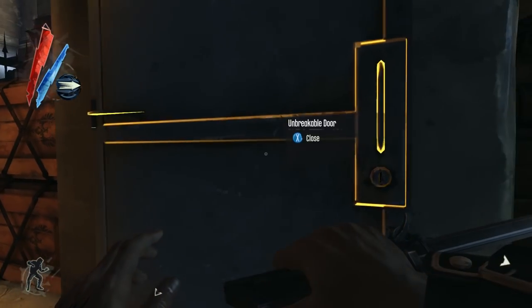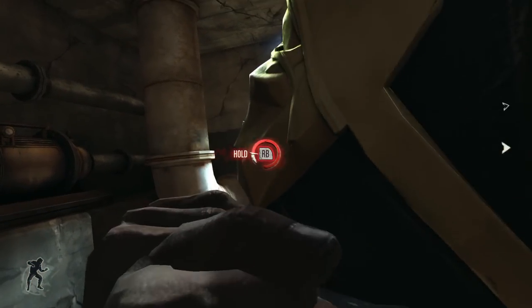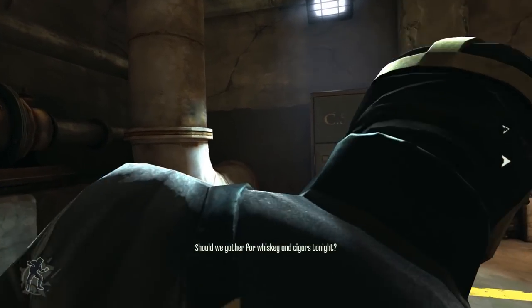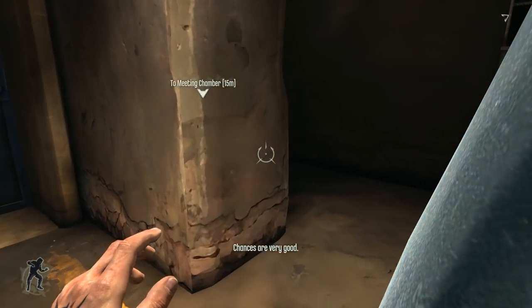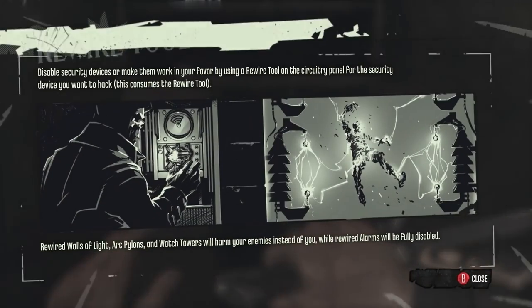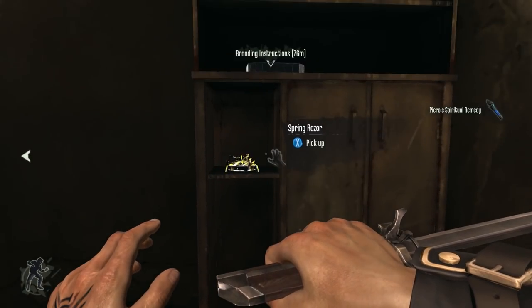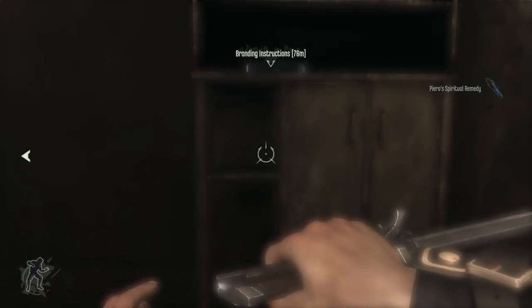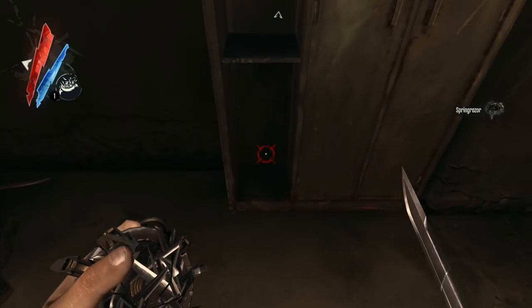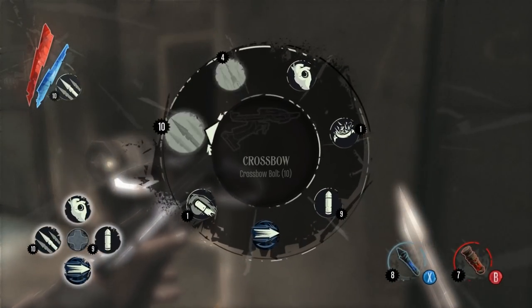This timing lines up perfectly. We're gonna save Kurnow and we are going to find some way of disposing of High Overseer Campbell — one of the primary figures involved in Corvo's frame job, the coup, the obvious murder of the Empress, and the kidnapping of Emily.